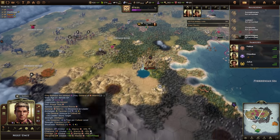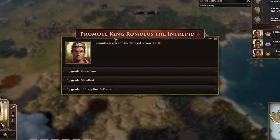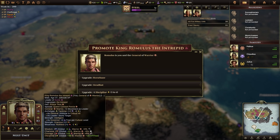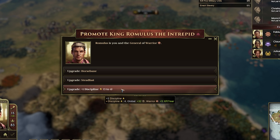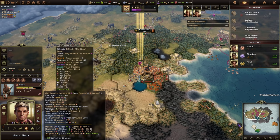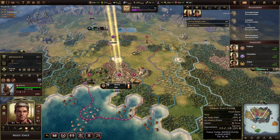Now I have pretty good discipline — 48 gold per turn from that. My leader Romulus will actually promote after this attack. So promoting King Romulus the Intrepid — he is a general of a warrior. I can give him horsebane or even more discipline, which would give me another 32 gold per turn and an extra five experience per year on my units. I think the experience is super super powerful. Now that he leveled up, the next level will be harder to get — I find getting the first level quite easy, the second tough, and the third next to impossible unless your character is generating an insane amount of experience.